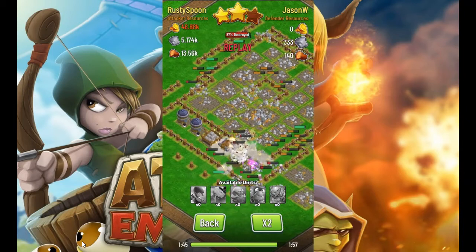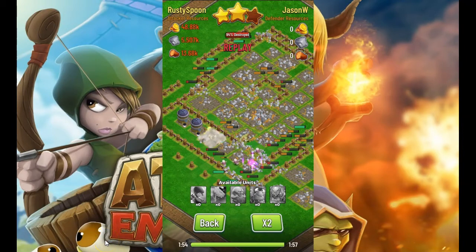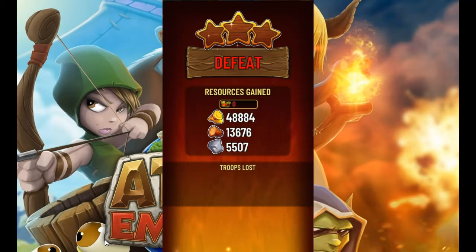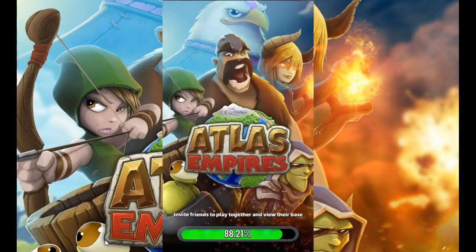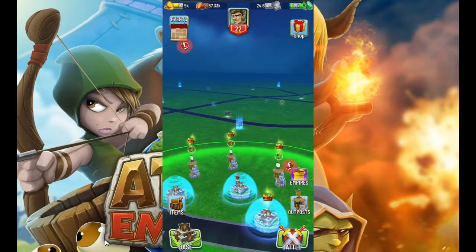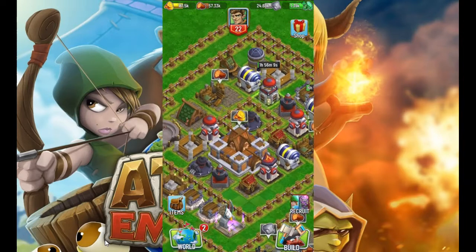There are also just too many structures — like houses, storage, lumber storage, stone storage — those are just buildings you don't really want to protect because there's nothing there. Especially the house buildings: there's no real reason to protect them because they don't give any resources or anything like that. But they do count against you for that 50% clear on your base.